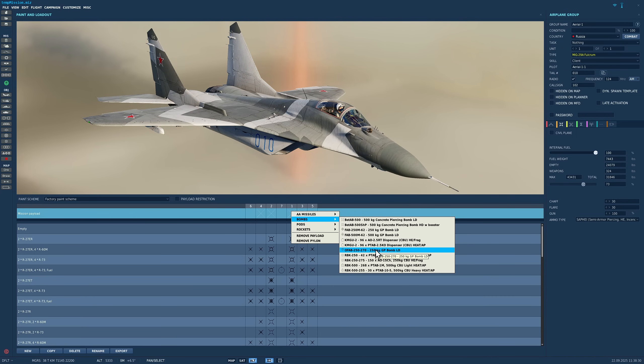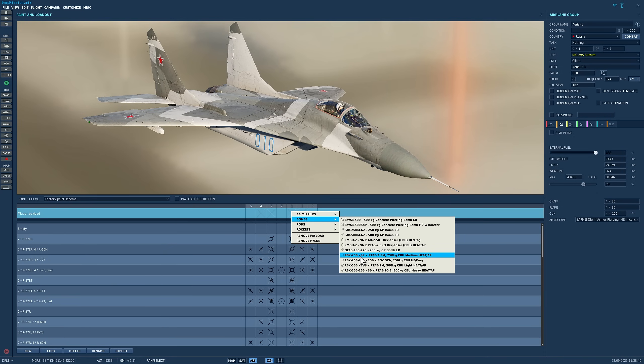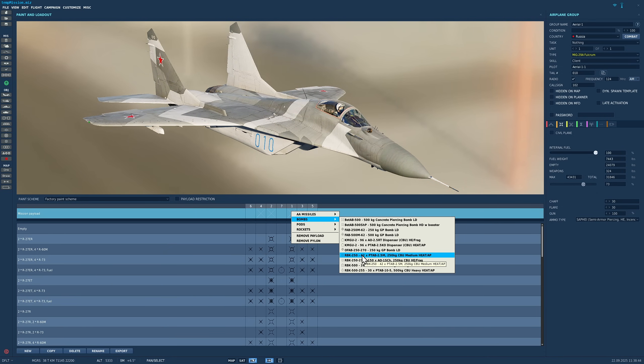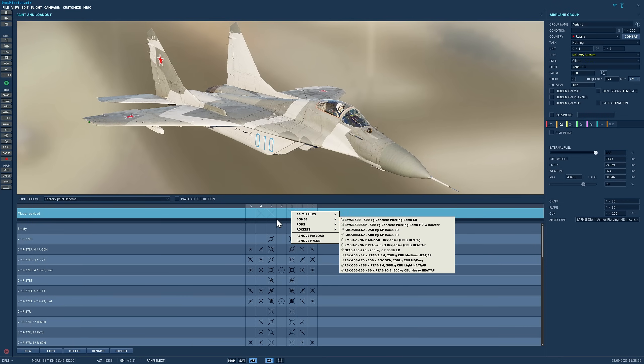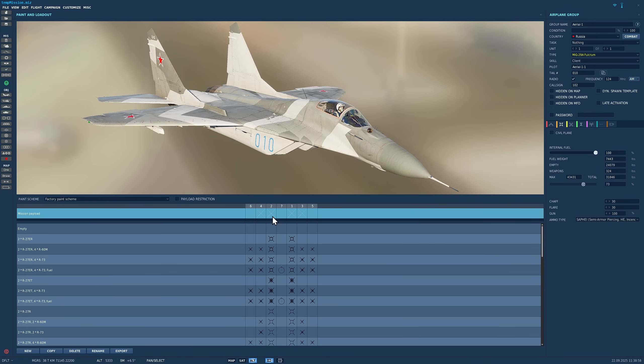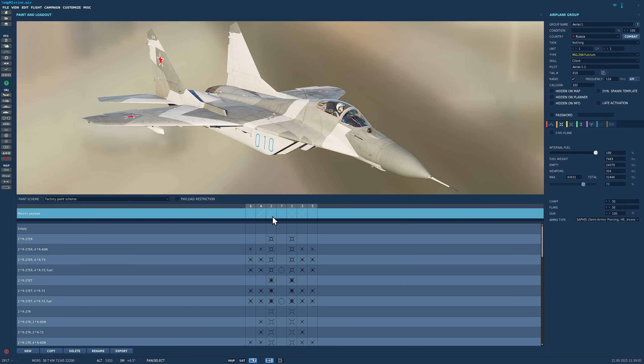If you want to know which type of bomblet it has, it says it here — high explosive frag, high explosive anti-tank, and so on. OFAB is similar to the general purpose bomb. Then there are the RBKs — these are cluster munitions where the entire canister drops, similar to America's type of cluster bombs. You get the 250 — that's the kilo size — the amount of bomblets in there, and then the type of bomblet: high explosive or high explosive anti-tank. Now DCS has significantly changed the way the bombs work since I last did any tutorials on bombing, so we need to go through fusing. Without that you're going to get really frustrated.